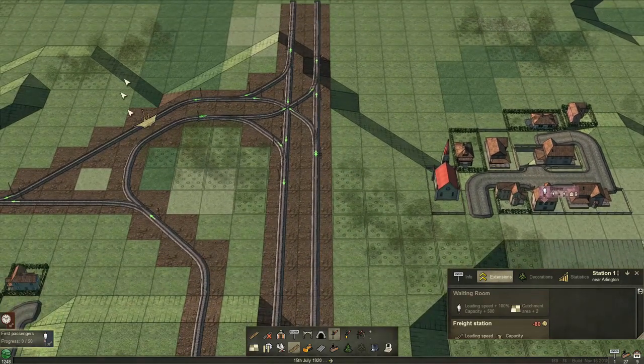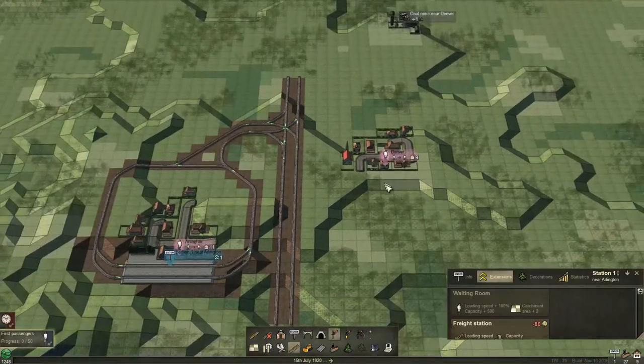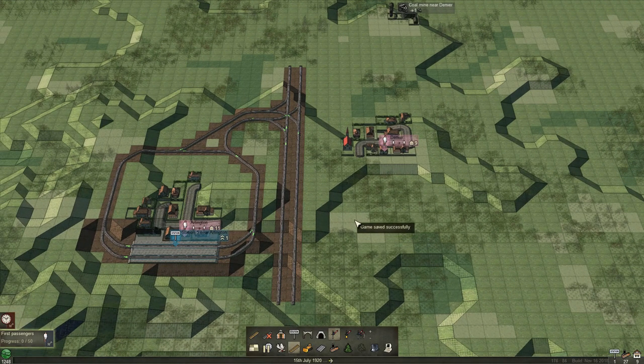All the other T junctions will be exactly the same. So what I'm going to do is put in platforms on this side and hook it up to a T junction here. I'm just going to fast forward so you can watch me build it and I'll see you on the other side.